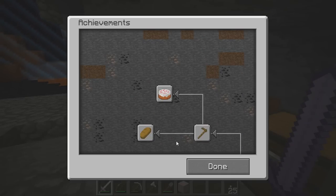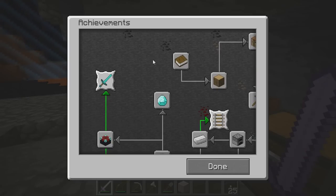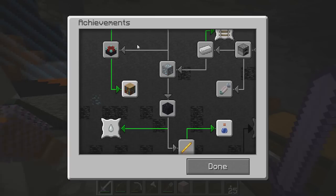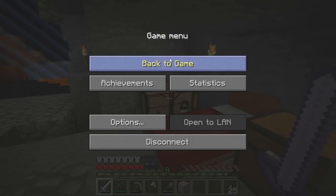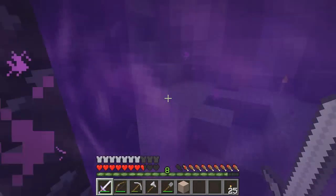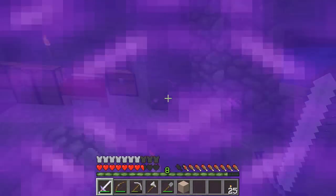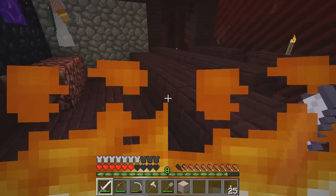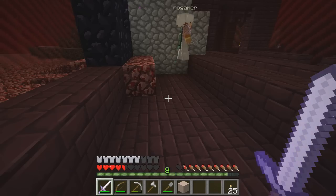At some point we need a pig to spawn. I think we need to complete more monuments in order for that to happen — or do we need a zombie pigman? No, just a pig. Let's worry about the Nether right now, let's go do it. We need Return to Sender — I think that's possible if we both do it. Hopefully the Nether doesn't keep trying to kill us.